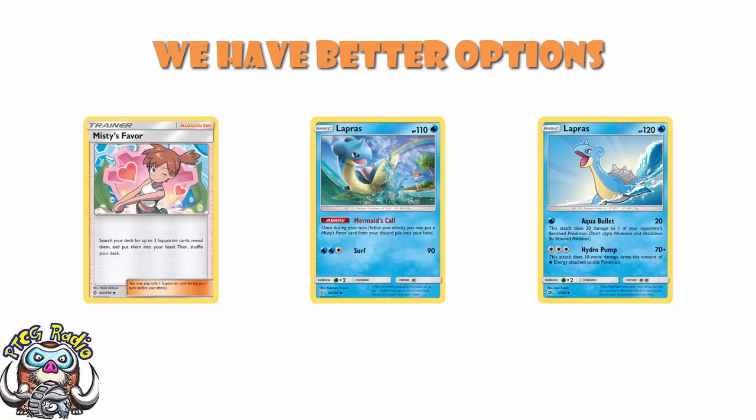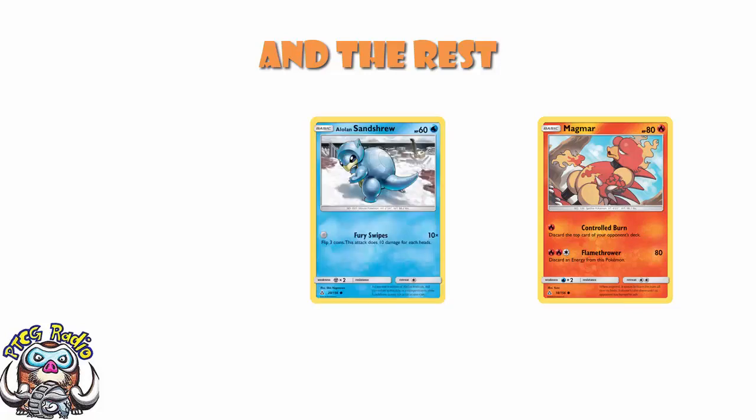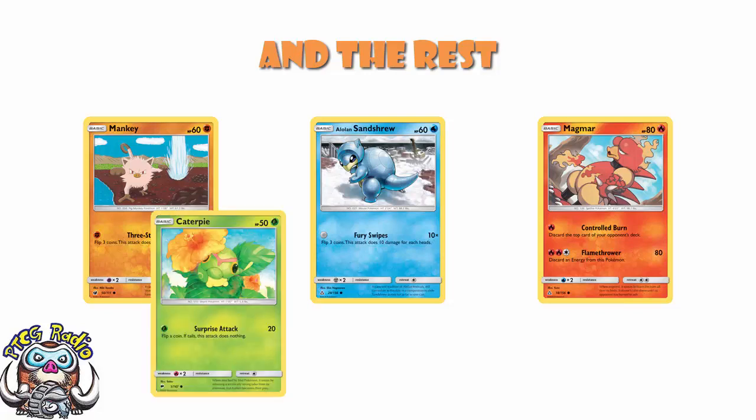To finish off with the last few cards: we've got the Magmar from Ultra Prism — free energy, 80 damage, discard an energy. Neither Magmar nor Magmortar really sees much play at the moment. We have an Alolan Sandshrew that for zero energy lets you flip three coins and does 10 damage for each heads. The upcoming Alolan Sandslash GX is actually quite nice, and this might be the best Alolan Sandshrew, so I can see the point of showing a little love for it here. We've got the Mankey that originally came out in Crimson Invasion, which is fine, but it's actually rotated because Crimson Invasion has rotated. And then we've got the Caterpie from Burning Shadows — 20 damage for one energy, but you've got to flip heads; if you flip tails you end up doing nothing. Not an absolutely stonking powerhouse lineup of cards, but certainly some fun little ones, and there are a couple here that I like very much indeed.